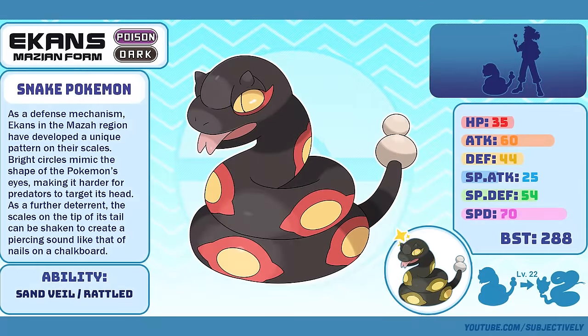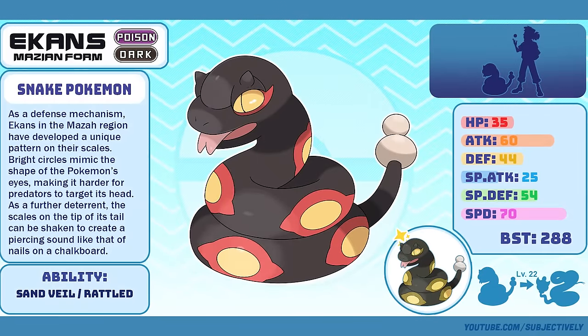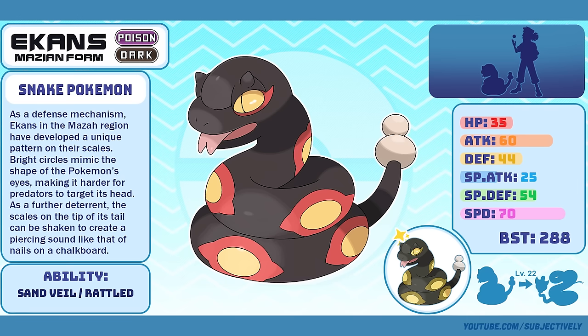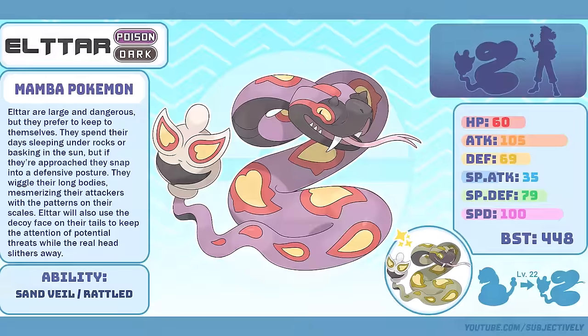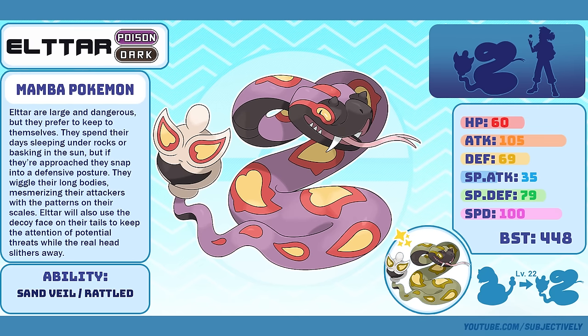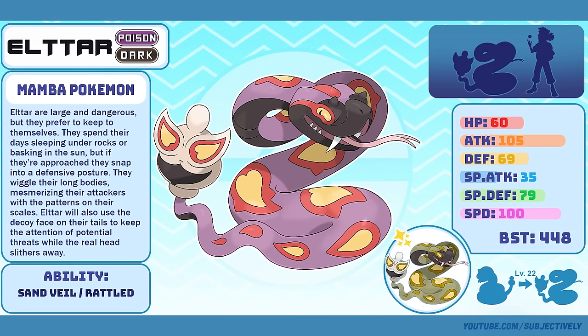Mazian Ekans, the Snake Pokémon. This design was pretty straightforward — the Project Untamed dev team had changed Ekans to a Poison/Dark type in the game, so I decided to give it a new form to go along with its new typing. Simple enough, but effective. Eltar, the Mamba Pokémon. Instead of making a variant for Arbok, I thought I'd try my hand at making a unique snake Pokémon for the Maza region. As much as I love this design and its simplicity, I think more than a few people aren't the biggest fans of it.